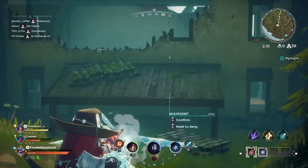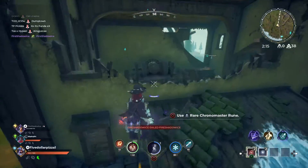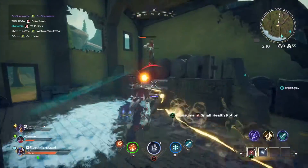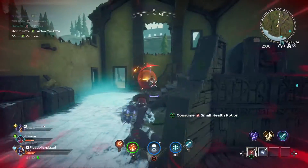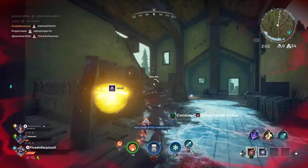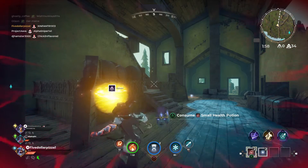So to recap: Vigor can play as a tank build, giving you max health, and Foresight can play out as a supporting role, giving you the ability to see future storms, vaults, and enemies on the map. I think Foresight can be strong in solos as well, since some players like to hide in the shadows, and this will allow you to see them even if they're crouching in a bush waiting to ambush you.